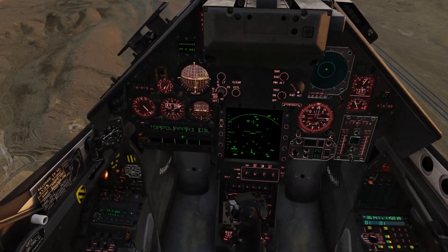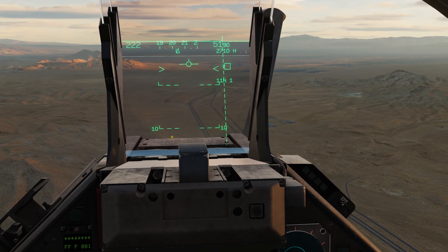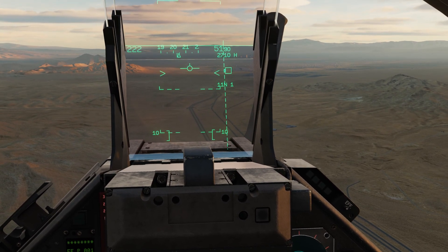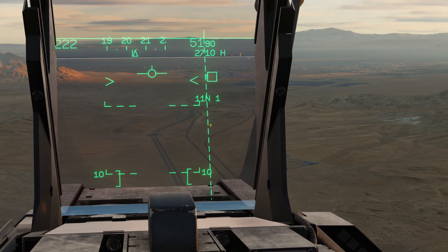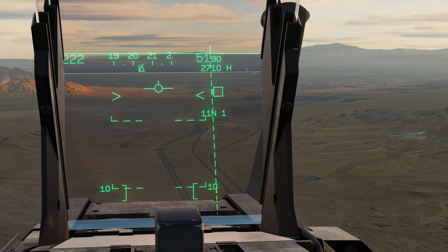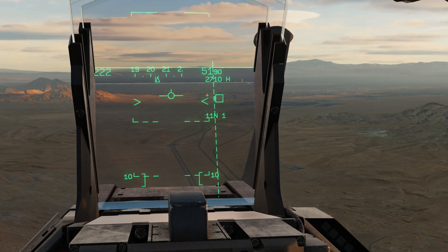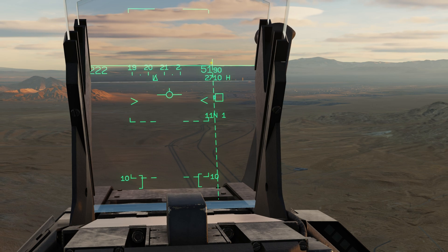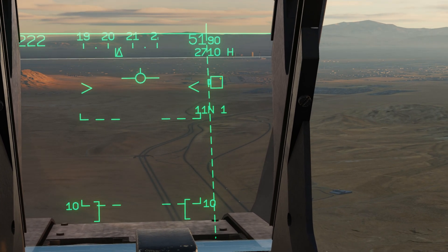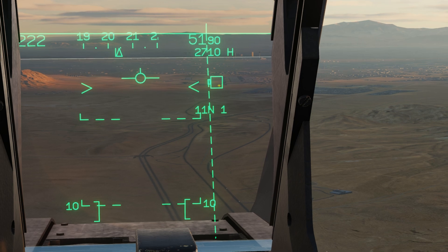Let's enter approach — now we have different symbology. As before, the acceleration chevrons and brackets are still there. Now we also have our course index line, which is going to line us directly in the middle of the runway. If DCS has a bug and you don't have this line, up here there's a tick mark on the horizon line — same exact thing. And then there's this box — put your fly path marker in the box and it's going to guide you to the perfect glide slope to the runway.